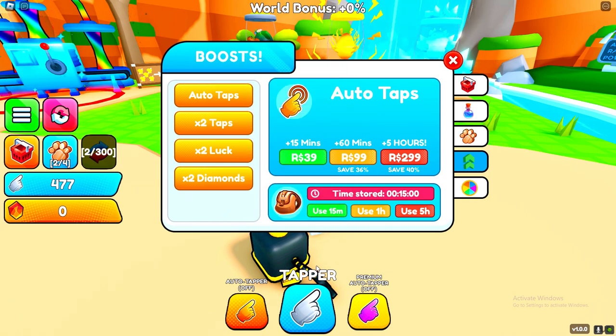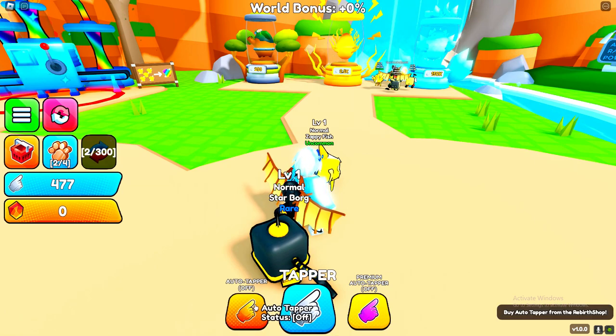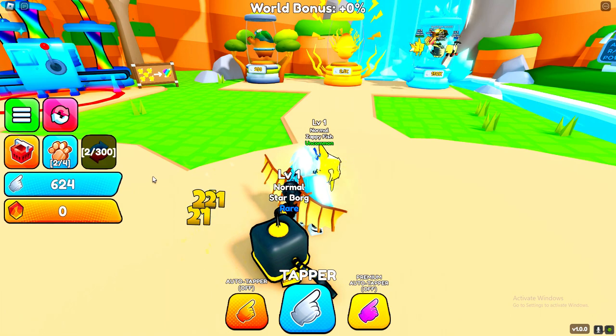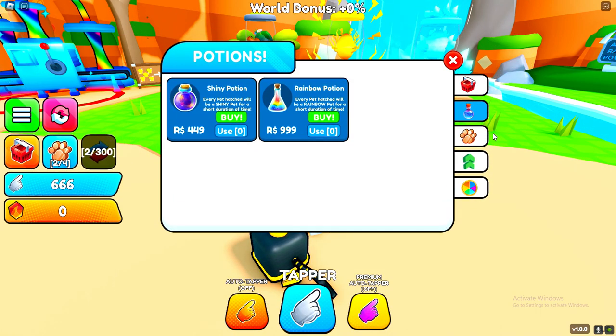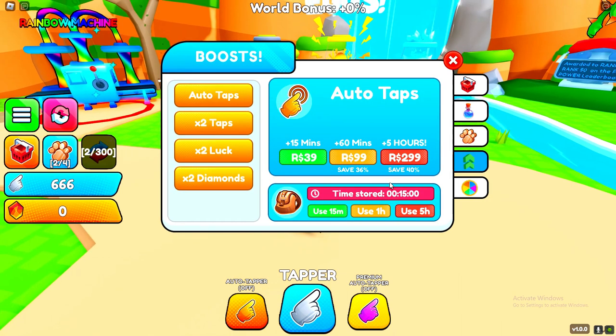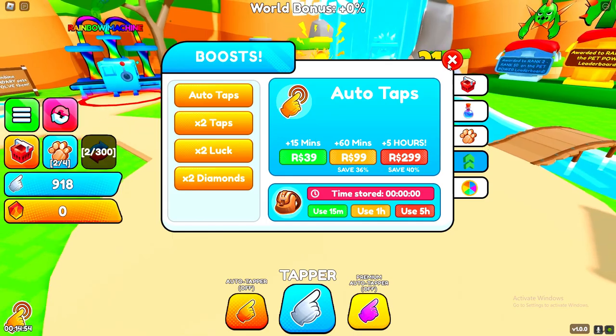Auto-tap is on. I literally just bought it. Okay, if you go to potions — I literally bought auto-tap, so why is it not working? Did I literally get scammed or something? No — auto-taps, I literally just bought it. Oh, there we go. Use. And now it's working. Okay, that's actually helping us grow out a bit. So we're now getting auto-taps.